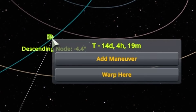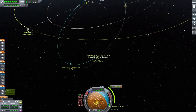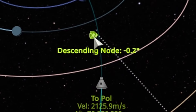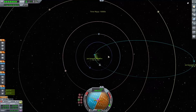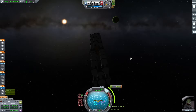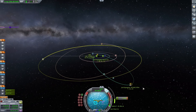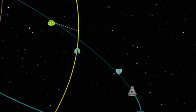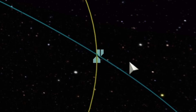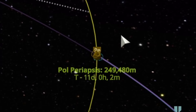I set Pol as my target and made one last correction. Pol has such a tiny sphere of influence that I really need to get as close as possible, so I'm trying to get the descending node down to zero degrees. I eventually got a pretty close encounter and used a maneuver node to get as close as possible — finally got it to just about 250,000 meters. I got an accidental encounter with Lathe along the way, but burning just about 3 meters per second got me out of the way. With that done, it was time to wait for the encounter.